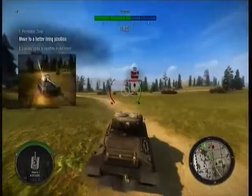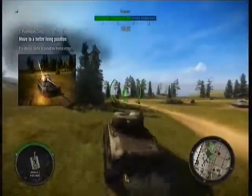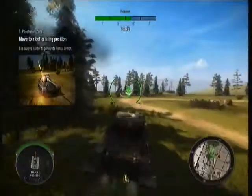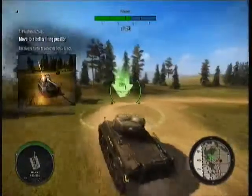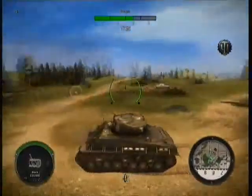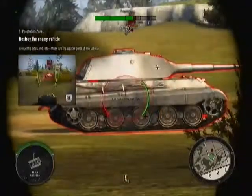Get to a better firing position. Frontal armor is harder to penetrate, so always try to flank your enemies. Good. Now take out that tank. Aim at the sides and rear to have a better chance of doing damage.